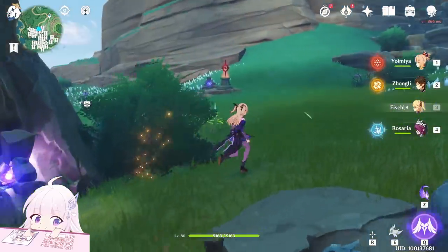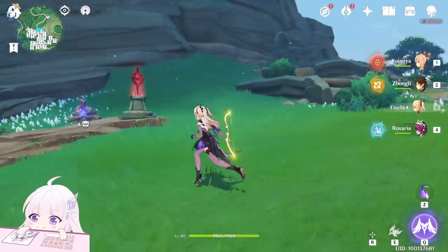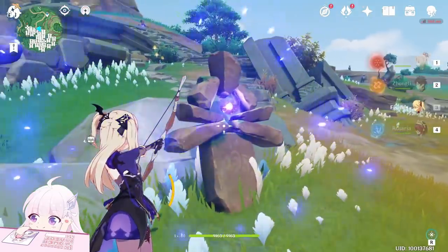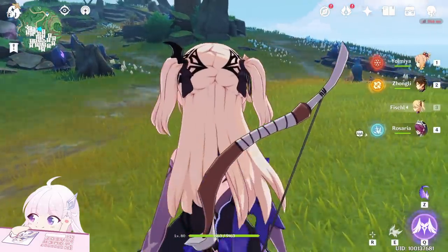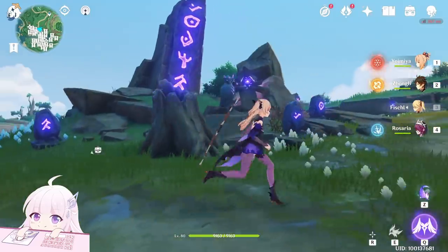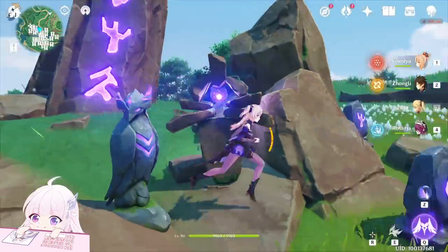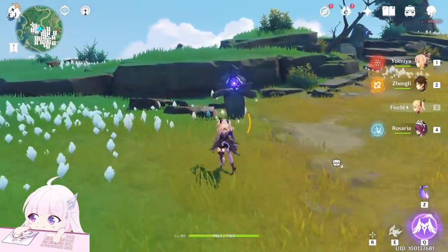After this one, go toward the East. You will see that one near to this challenge — just light that up too. After that one, go toward the South. You will find this one. Then turn on your right side toward the West. Between those stones you will find that one, but I guess you already lighted that up while doing the world quest Through the Mists. After that one, keep going toward the rod and you will find another one here.